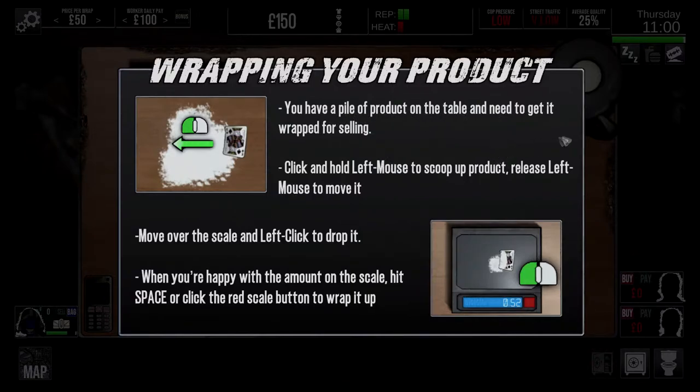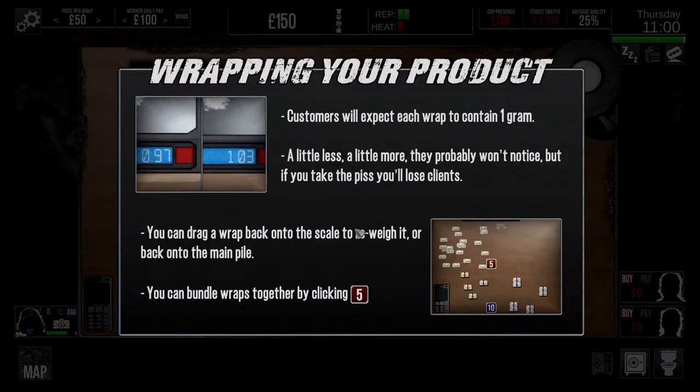You have a pile of product on the table and it needs to get wrapped for selling. Click and hold the left mouse button to scoop up your product, release left mouse to move it, move over the scale and left click to drop it. When you're happy with the amount on the scale, hit space or click. Oh, you can hit space - lovely, that's sound. Saves you clicking the ready button. Customers will expect each wrap to contain one gram. A little less, a little more, they probably won't notice.